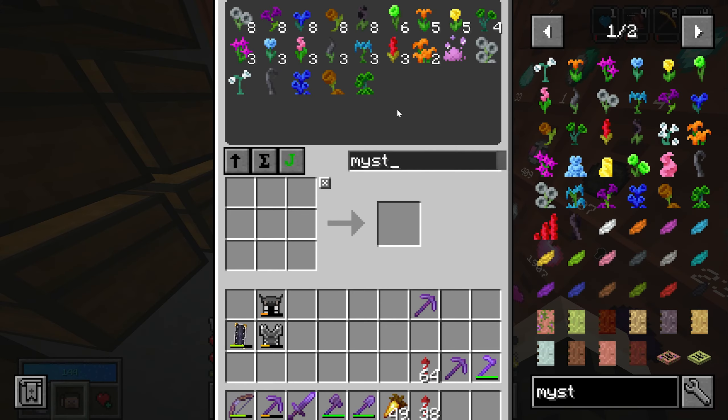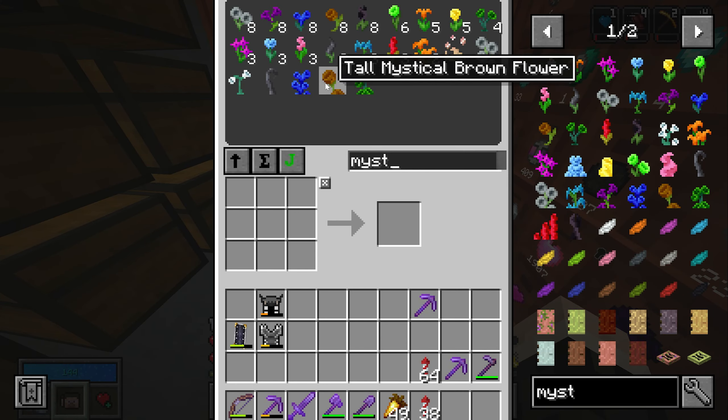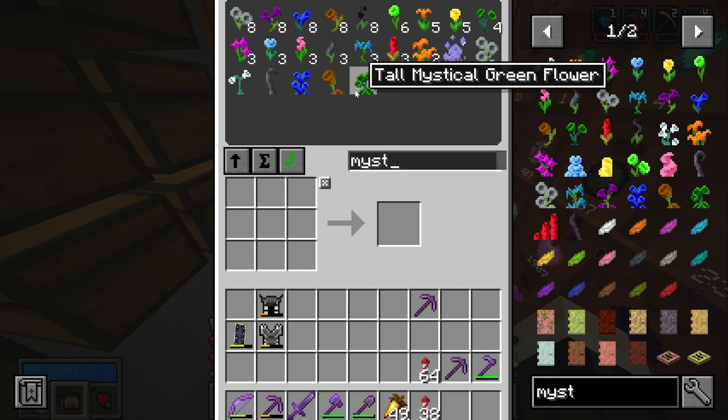Hello everyone and welcome to an episode of Vault Hunters. Last episode we built several farms including this basalt and cobblestone generator, which has now generated 18,000 blocks of each. So I think we don't need basalt or cobblestone for the rest of the server. You can see the copper hasn't even aged completely — that's how little this has been running and how much is produced.